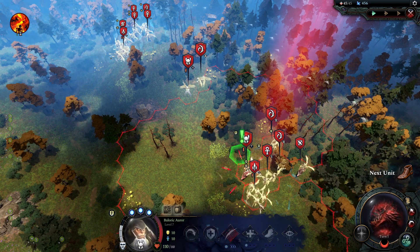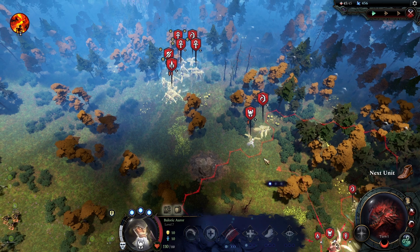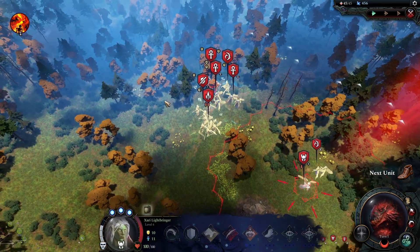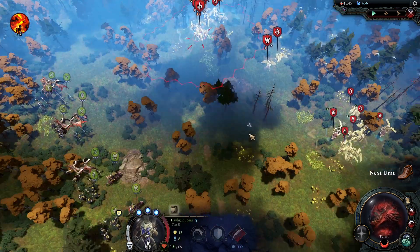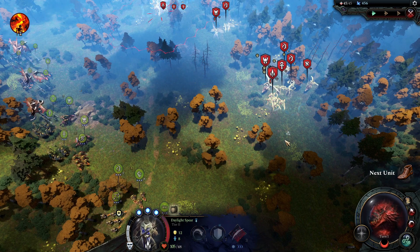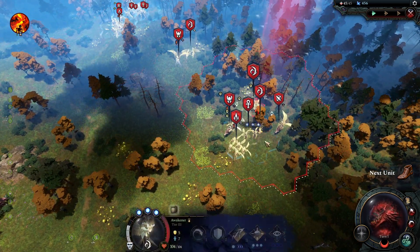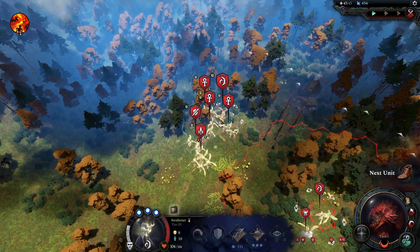Which one is this — the NPC? I think it is, yeah, because it has a hero, whereas these two are the actual opponent. Now I don't know if that makes a difference or not. Now we've got these two awakeners, which are really rough to deal with. They've got one over here as well, and one over here as well.